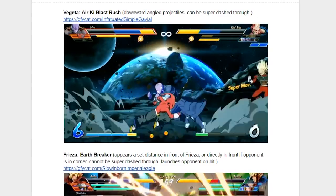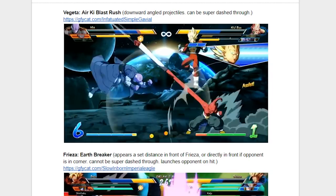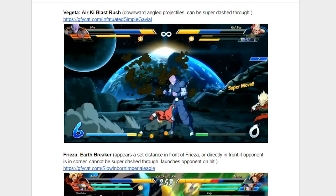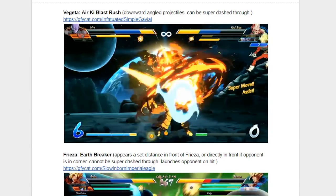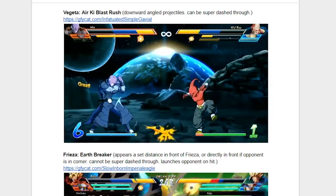In contrast to that, we have Vegeta and his Air Ki Blast Rush, a downward-angle projectile that can be super-dashed through. As I've said in multiple videos before, this assist is insane. It's just so good at locking down a critical amount of space, and it also holds your enemy if they get hit by it. This is definitely an assist you can't go wrong with, and I would say Vegeta might be worth his slot on a lot of teams just due to his assist alone.